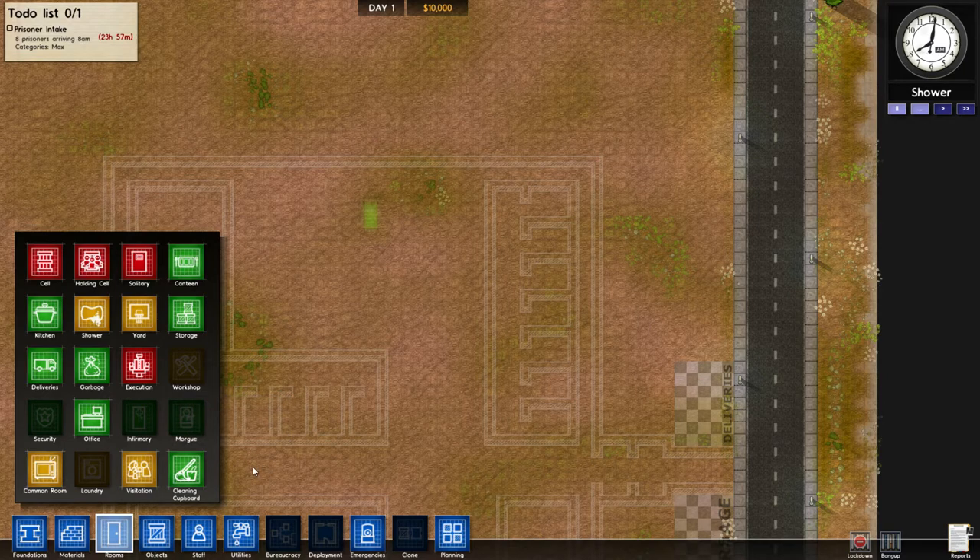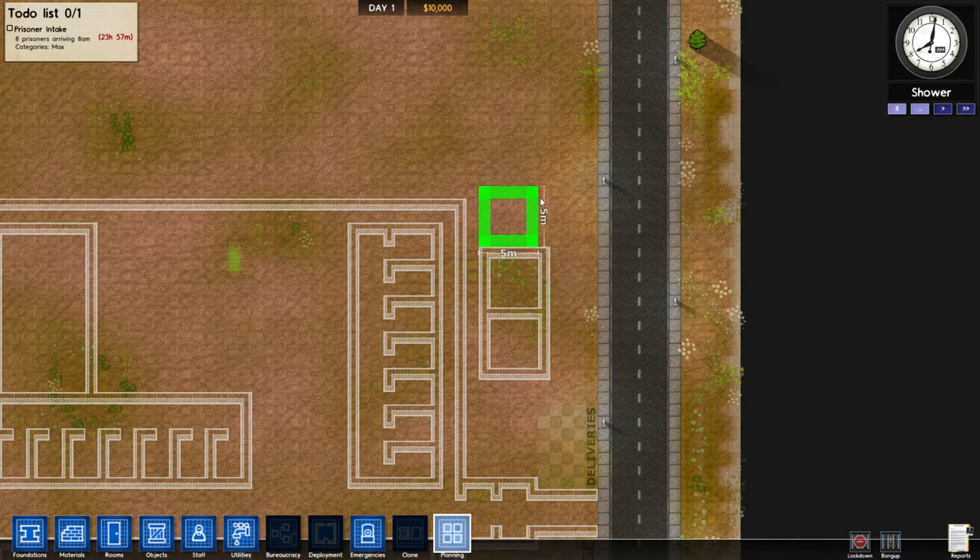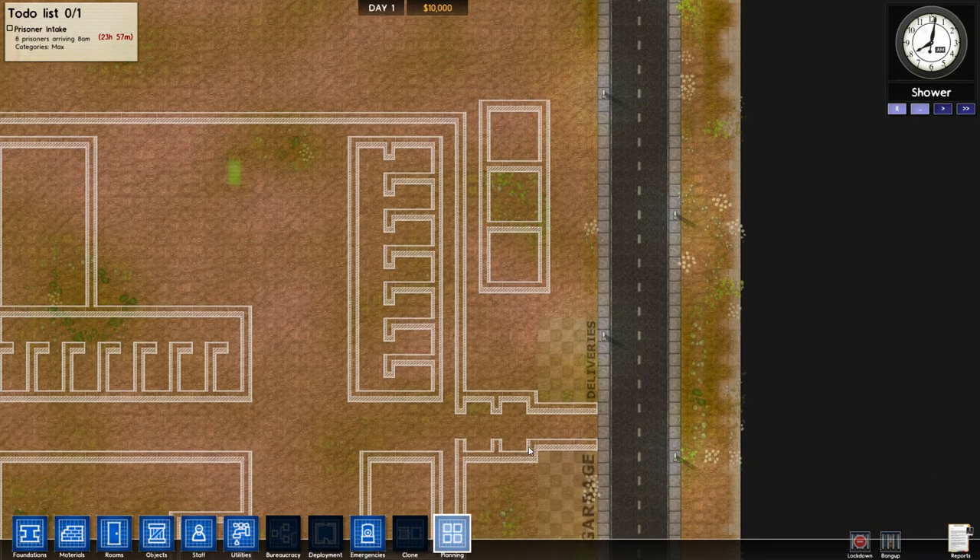So if out here we have the offices along here — that might not be a bad idea. God, I don't even see office. Oh, there it is — it's 4x4. So 4x4 would be like that. And if we just make another one of those — there's 2 offices. These guys don't need to really go in the prison at all. That looks good to me.